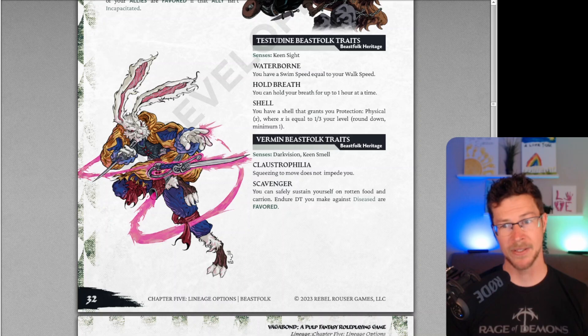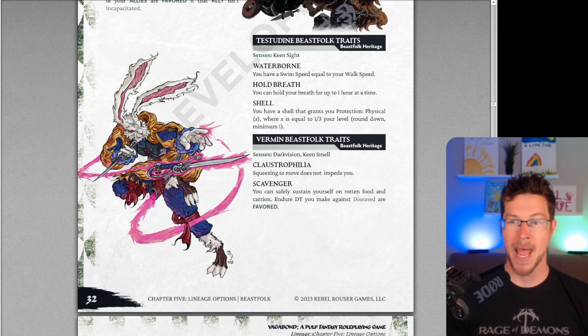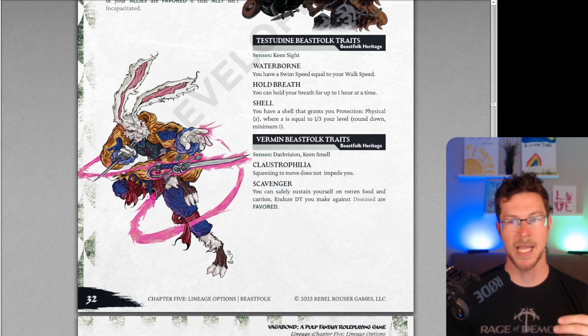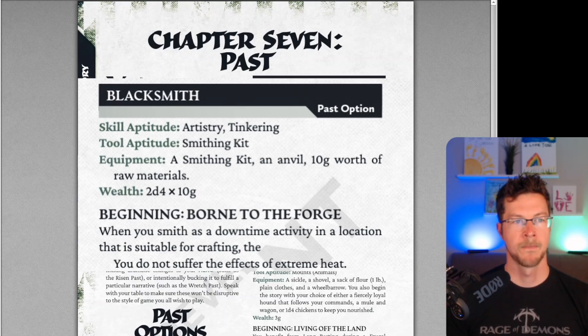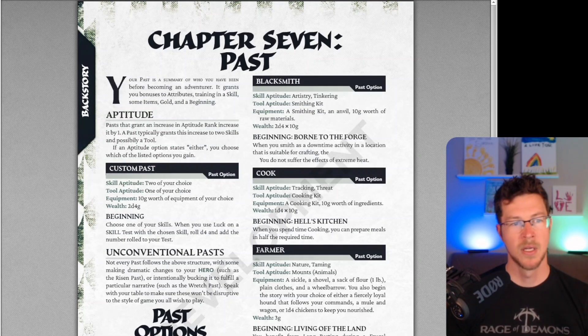After lineage, you choose your past, which is sort of akin to backgrounds, and they also have something called future. Past is your background and where you came from. Future is tied towards the leveling or advancement mechanics in the game. I think these terms are really evocative. Your past is going to give you two skills or aptitudes for skills, potentially an aptitude towards a tool, some starting equipment, some starting wealth, and potentially some sort of power — usually giving you aptitude in armor, specific defenses, or bonuses to specific skill tests.